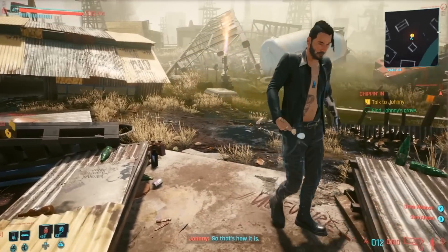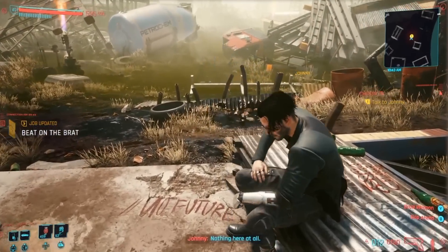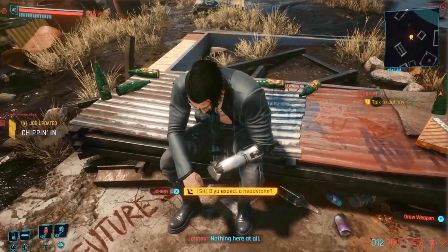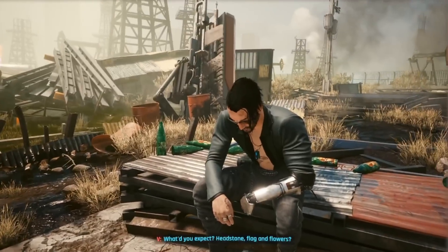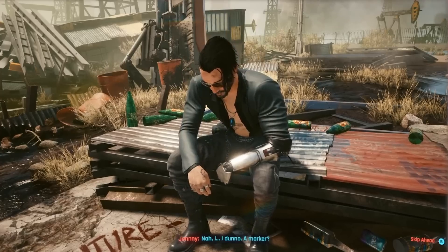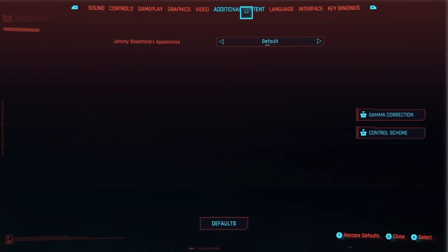The final DLC is the Johnny Silverhand alternate appearance — we kind of got used to something like this from the Witcher series, where characters like Yennefer also got some of these. To activate this appearance for Johnny Silverhand, you have to enter the main options menu, go to the additional content tab, and make sure you activate it from there, kind of like Witcher 3.